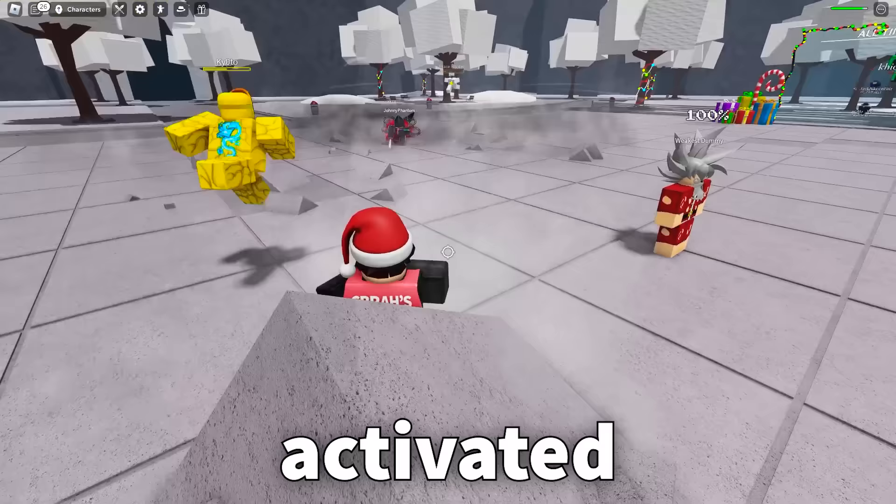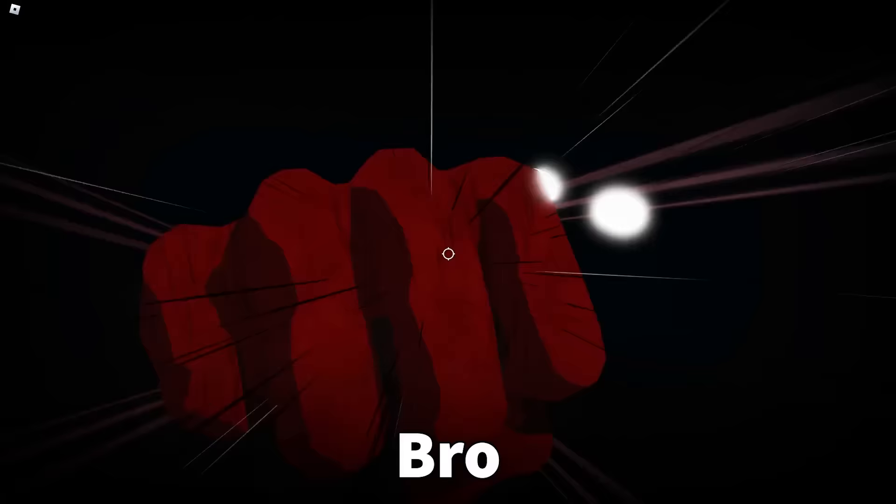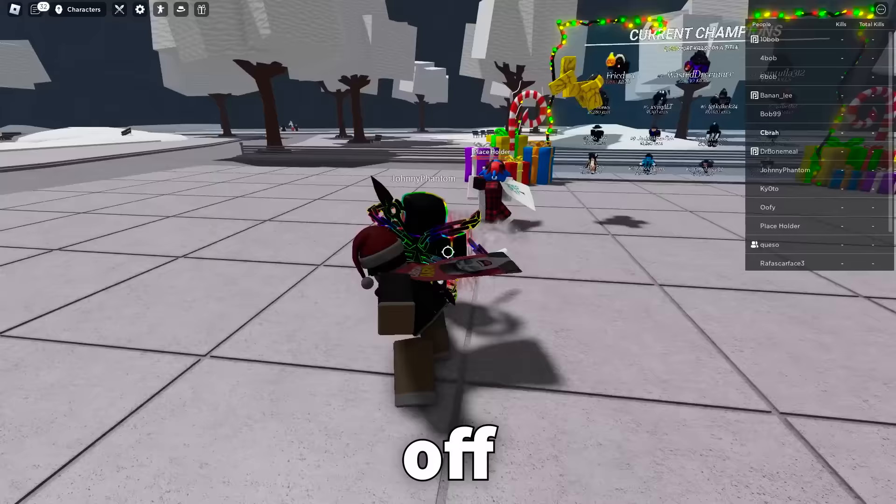He just activated his ultimate. Alright, I activated my ultimate too. Bro is actually trying to come for me — that's crazy. Bro thought he could face off against a death counter — that's crazy.